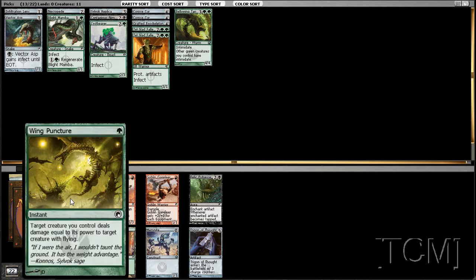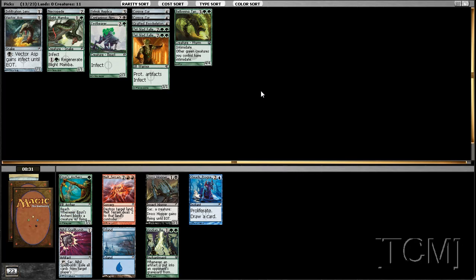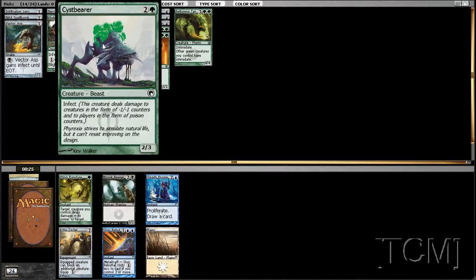I guess we'll win Puncture for the sideboard. Our deck is lacking removal, two-drops, and untamed might. This card is gross — it's like a mutated Bulbasaur. Is it an Ivysaur? With flowers coming off the back? Yeah, that's true.